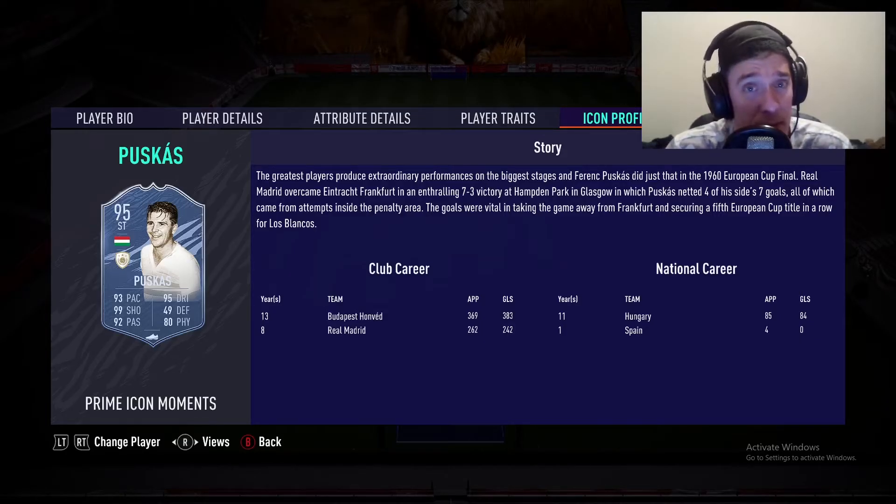Puskas played for Budapest Honved for 13 years, and this may be one reason his rating is lower than Renato's — the Hungarian league back then might be considered less competitive. However, he was able to perform at the highest level and literally scored almost as many goals as appearances for Real Madrid. Looking at his national career, he scored 84 goals in 85 games — that record speaks for itself and the Hungarian league was likely in a better state back then than people give it credit for.